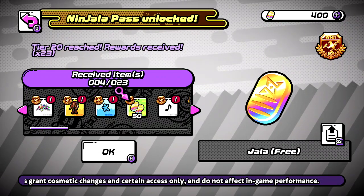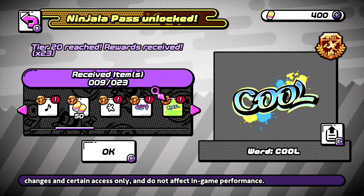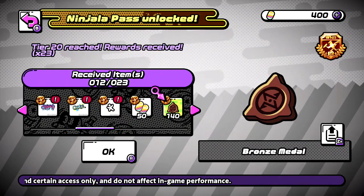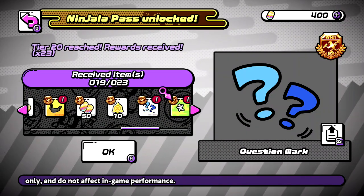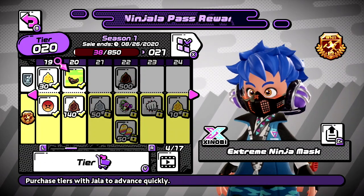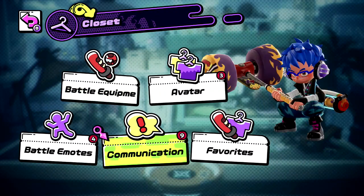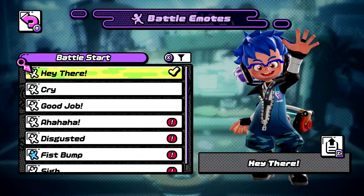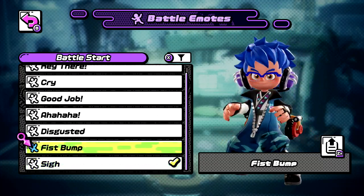So basically, you get all this stuff — just providing that. I think it's pretty cool. Look, you got free Jala. Disgusting. If you get to like level 100, then you will get enough Jala to buy the next Battle Pass. I'm at level 20 and I have 400 Jala already. That's at level 20 — almost halfway. So yeah, that's how you get the Ninjala Pass for free. Technically one dollar — I used gold points, so it's kind of free for me.